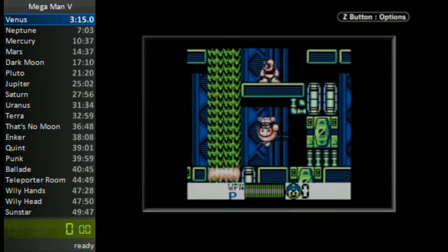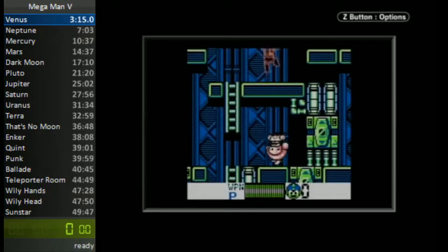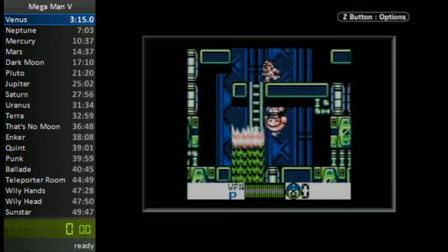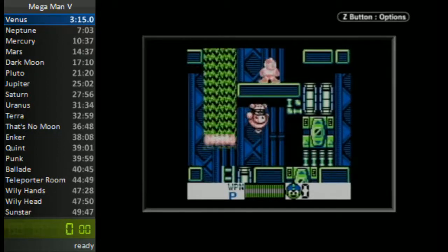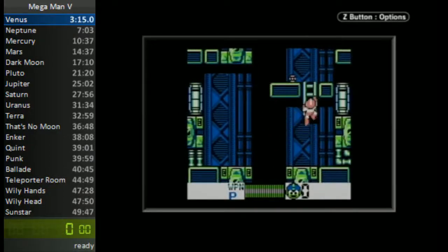Just ignore this guy below me. There's going to be a B to the right — there's two ways to take him out. One way I was playing with was shoot, slide, shoot immediately on the other end. I think this way's faster: pull the charge, slide, let go of B basically in the middle of the slide and you'll get him.